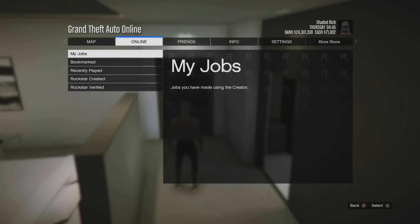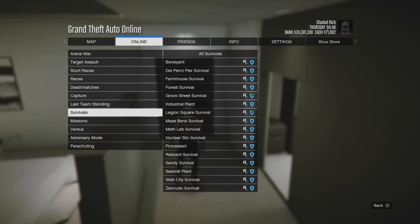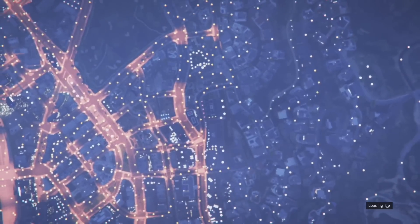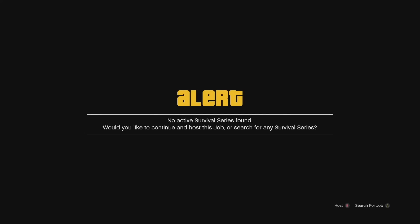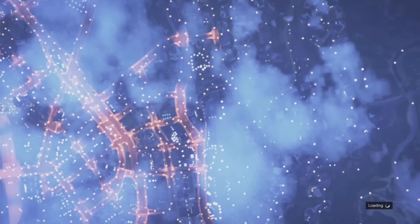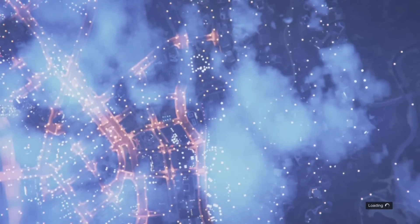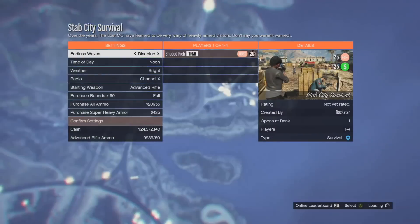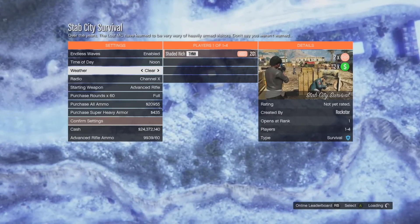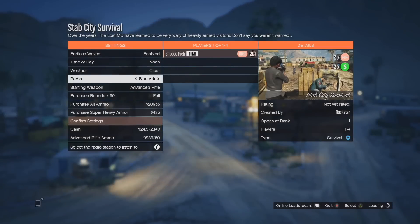From here, go over to the job called Stab City Survival. Start it up and when you get to the lobby screen, make sure you are hosting it — don't search for a job. Click Circle or B on Xbox to host it. Once you do that you'll have options to change the settings. This is the second step: it is very important that you set Endless Waves to Enabled, because this will make the glitch unlimited. If you leave it disabled, it will not be an unlimited money glitch.